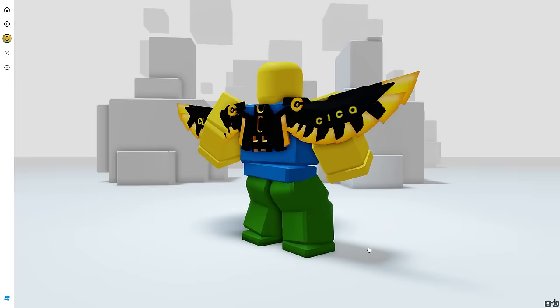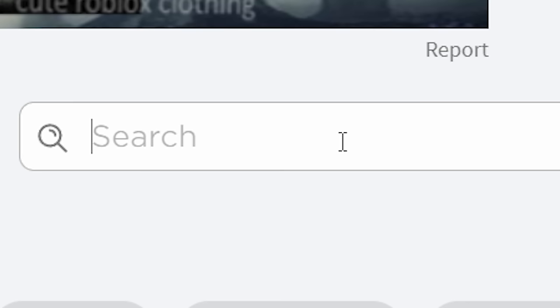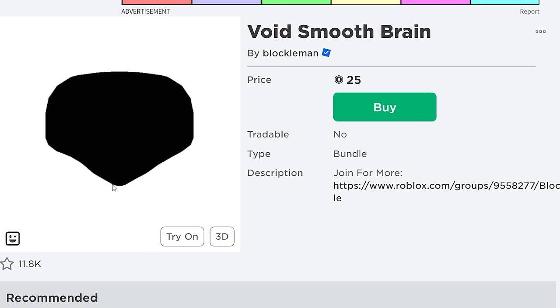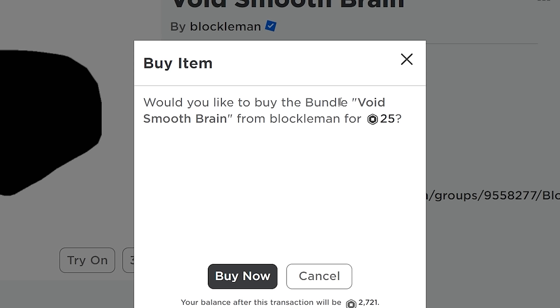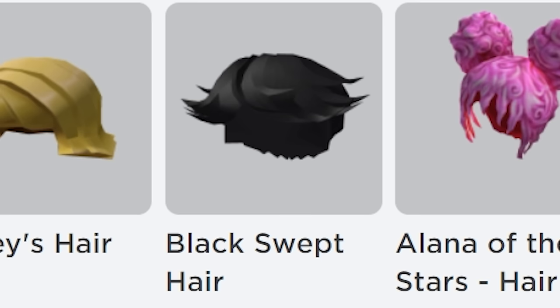It's in your back accessory and it is one of the coolest free items you can still get. Next, go to Marketplace and search 'Void Smooth Brain' — get the first one that pops up, it's only 25 Robux. Then equip this dynamic head and pair it with the black swept hair, and just look how good this fake headless look is. Now I can look cool while I play the hood.